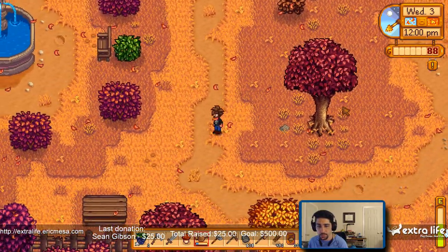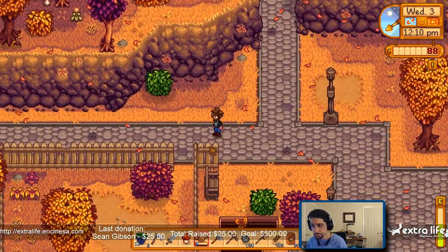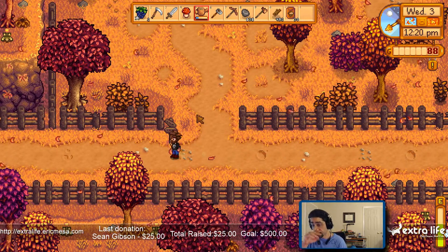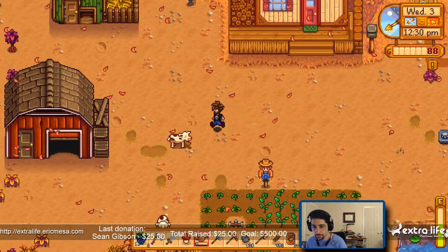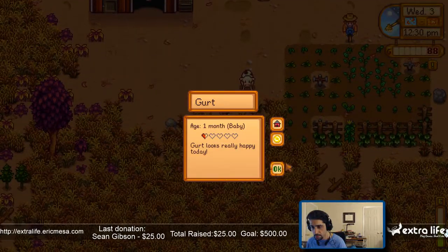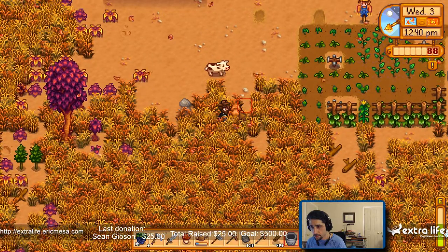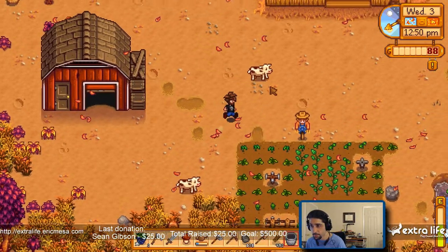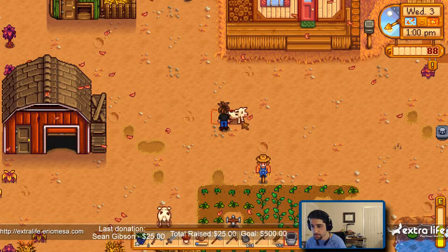Let's go back to the house. Let's see if I can milk any of these cows. That one's a baby. This one does not look like a baby — oh, it is a baby. That one's a baby too. Let's see what happens if I try to milk you. Do you want to produce milk? Do you have one more day left? Do I get milk? No? Alright, well, I tried.